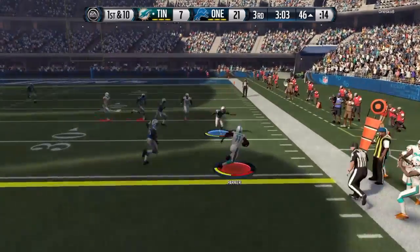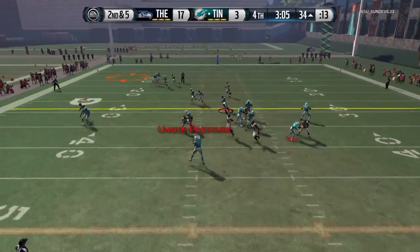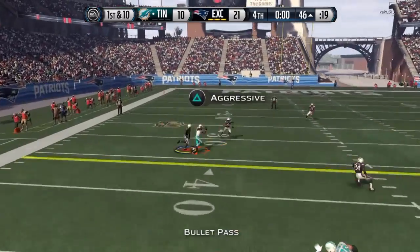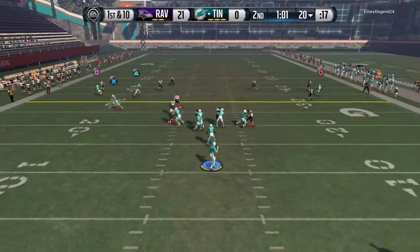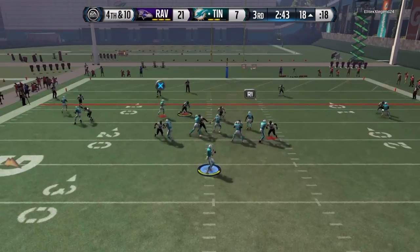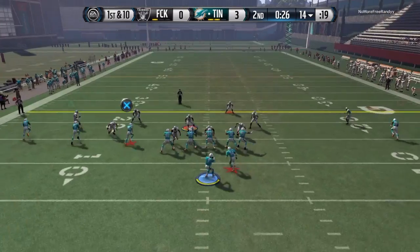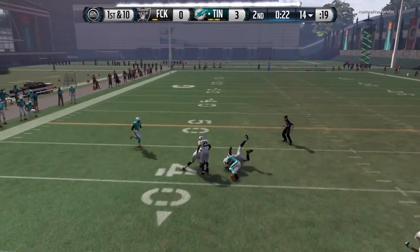If any of you guys pick up Davante Parker and you're going up against 81-82 overall teams, let me know how he plays — let me know if he's also 50/50 or if he plays even better. Slants and drags are his best routes. He did an okay job in traffic — those kinds of catches are hard to do with any receiver, even Hines Ward or Michael Irvin. If they get flipped around like that, they're going to drop the ball, so it was surprising to see him hold on.